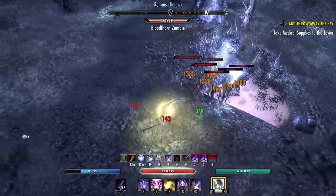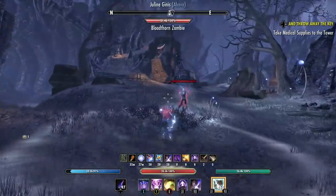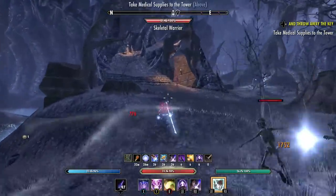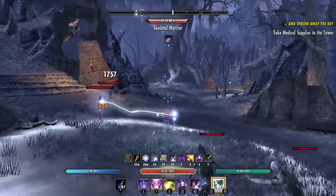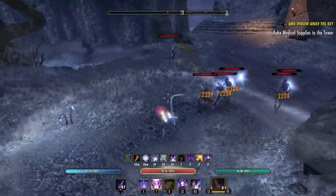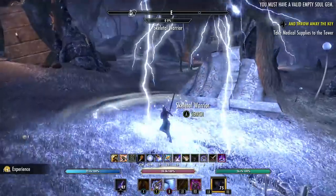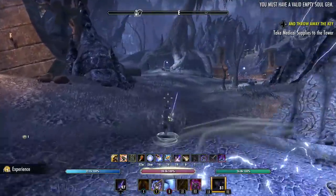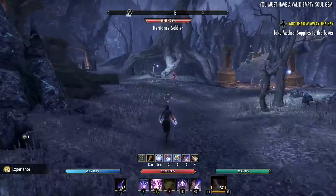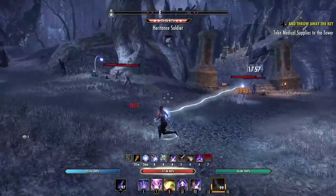There's essentially a fourth pull bringing some enemies down from the stairs and some enemies in the middle. Drop your ultimate on them — they are undead so if you have Fighter's Guild passives you can get ultimate pretty fast here. The front enemies will have already respawned by the time you finish, so just circle around and start over again.